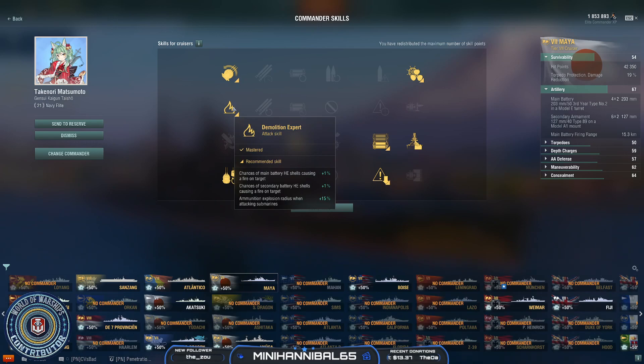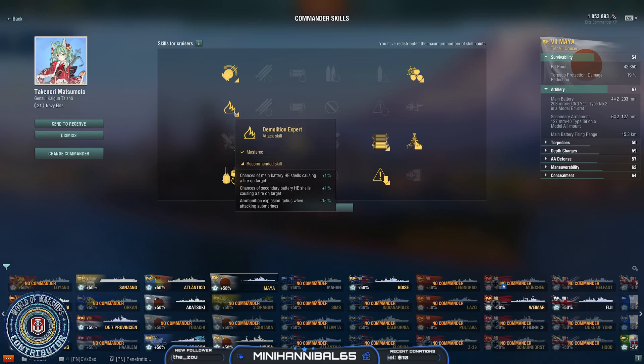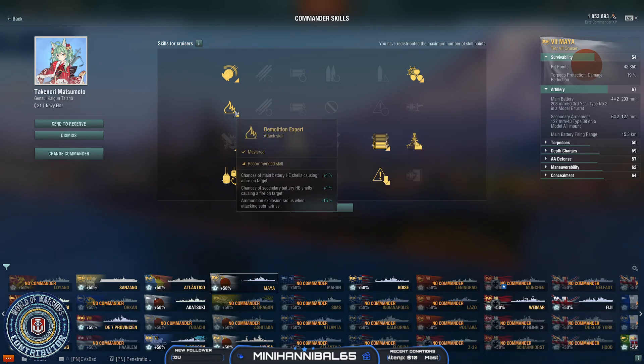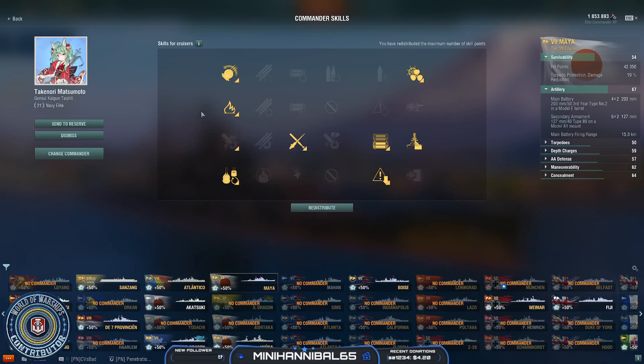At the two-point skills I take Demolition Expert because I like the extra fire chance, which brings it up to a 20% fire chance. I've seen some people say they'd rather take Priority Target — that really becomes a choice for you. Either can work; it's a call you have to make on which one you think is worth more, as those are the only two-point skills you're going to take.